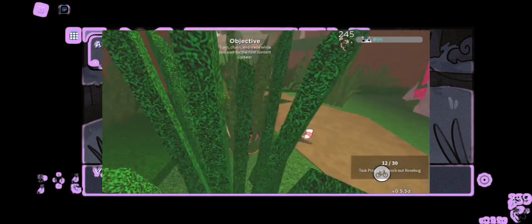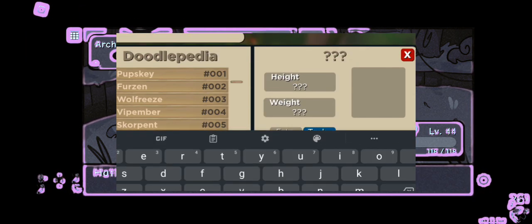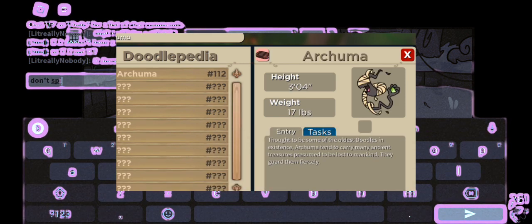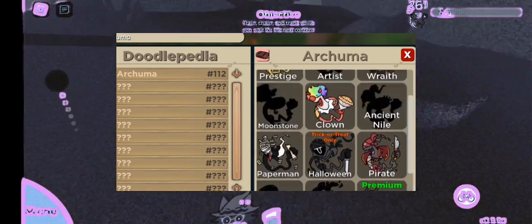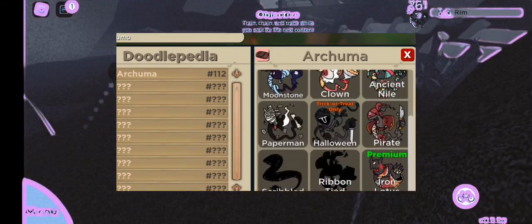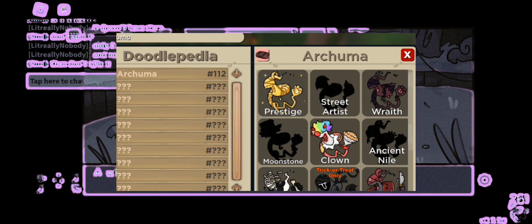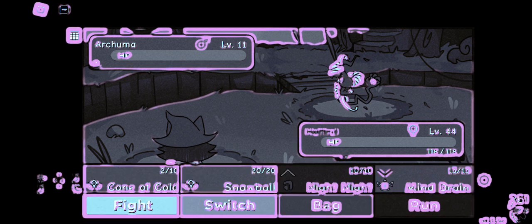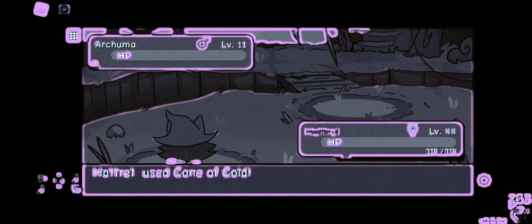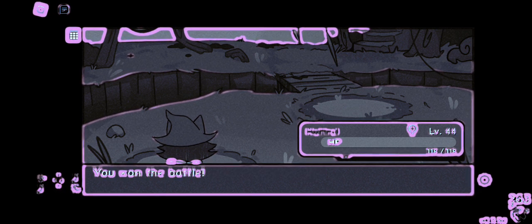You don't have to do this, but I suggest it: go to the Doodopedia and find the doodle you're training. For example, I'm training Arkuma right now. Click the briefcase button and it shows Arkuma's skins. Some may be blacked out — by clicking on skins you can block others from appearing. So if you're looking for a specific skin, block the others to increase your chance of encountering it. That's basically it — I hope this video helped you. Goodbye.